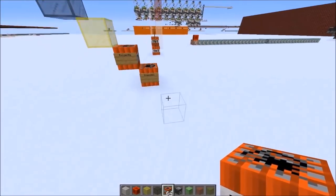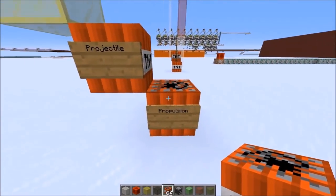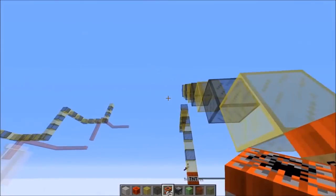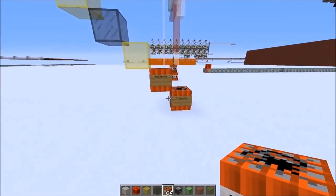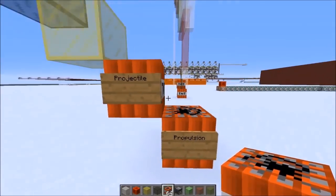So if you shoot some TNT, you always have your propulsion and your projectile. The propulsion is only used to propel your projectile somewhere, so this basically stays in the killzone. It's just used to get your TNT somewhere. In this case, we will always use 20 propulsion because everything scales with it.